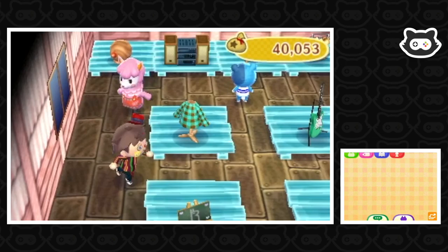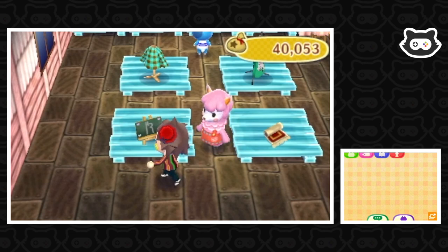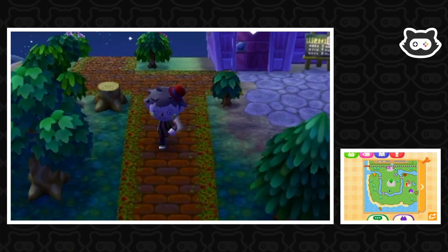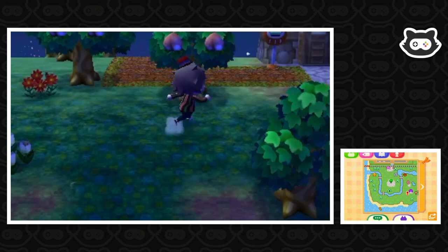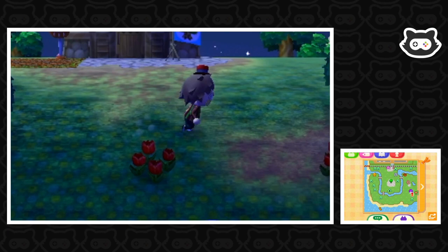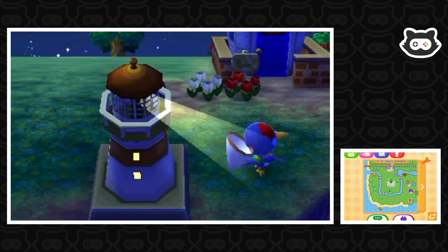We'll definitely take that. Today we're going to focus and have a little relaxing journey and just catch some fish because we need to earn some money. We've got so much debt and need to expand all of our rooms. Oh wait, we've got some Meow coupons — probably from the desert island escape game we played yesterday. Desert island escape bonus: two Meow coupons. We're going to need to invite some new villagers to our campground at some point.